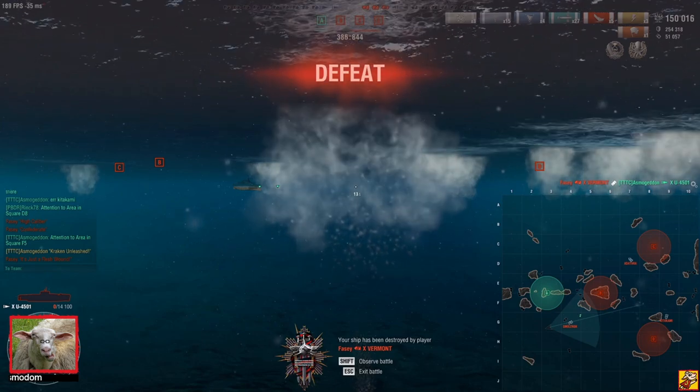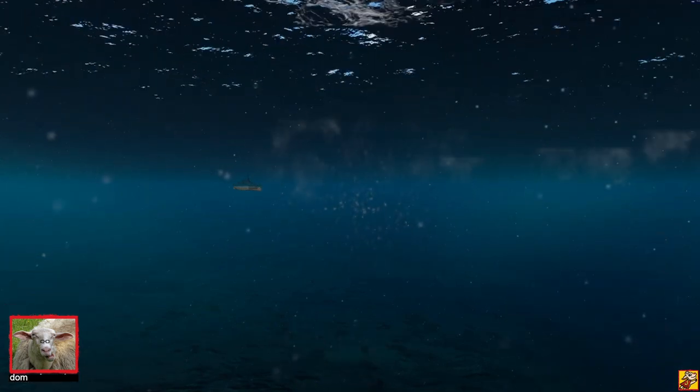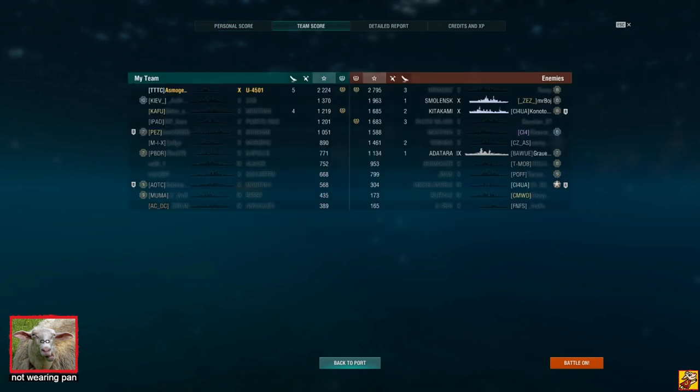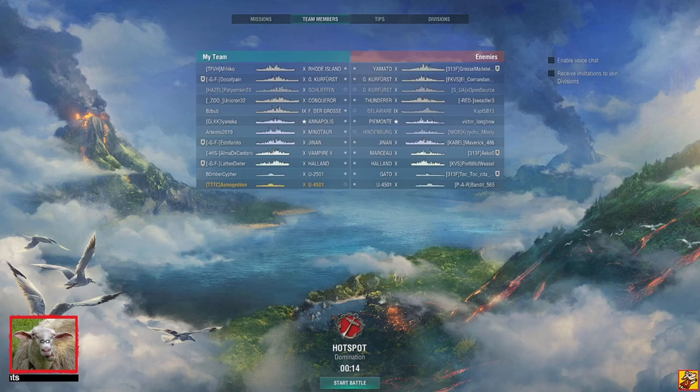I don't have a quarter of my HP left, and there's a little red arrow — yikes, ow! Still a Kraken — 150,000 damage, five kills. Not too shabby. This is how I like to play my submarines. The first mistake was going very close to the Buffalo; if he had pressed the hydro button I would have died — a bit risky, but it paid off. Beyond that, I don't think I made a single mistake.